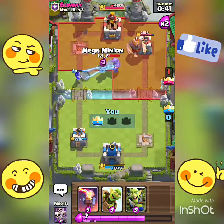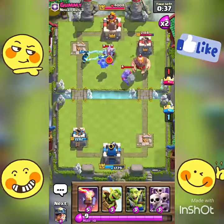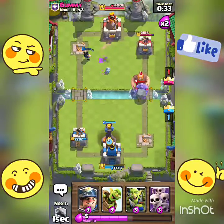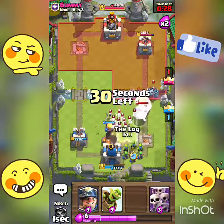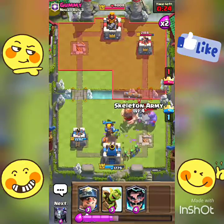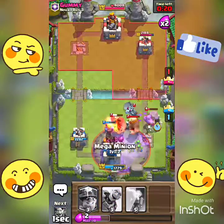Okay let's just kill this dude. Nice job Electro Wizard, he's clutching up. Need the Bowler to lock on. It's gonna be a good log. Oh, he has double Giants — oh boy. And that lands right on top of everything.